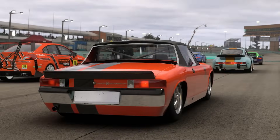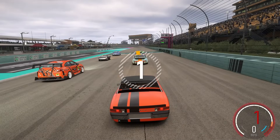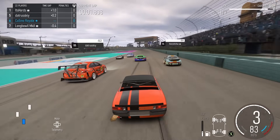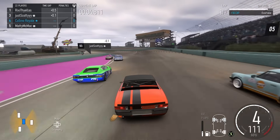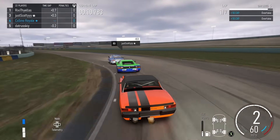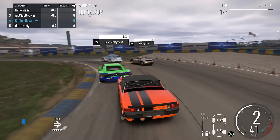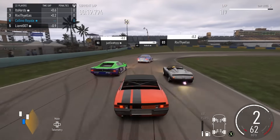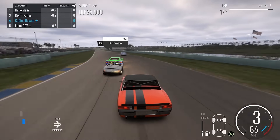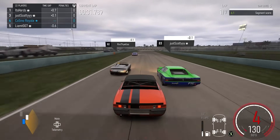For our first race we head to the Homestead circuit. I've got a nice spot on the grid, which is good news — I know how quick this car is going to be off the line. My goal is if we can run away at the front we might be able to defend. This thing is all straight line speed, it is a full-on acceleration rocket ship. If I can get clear I can be very difficult to get past.